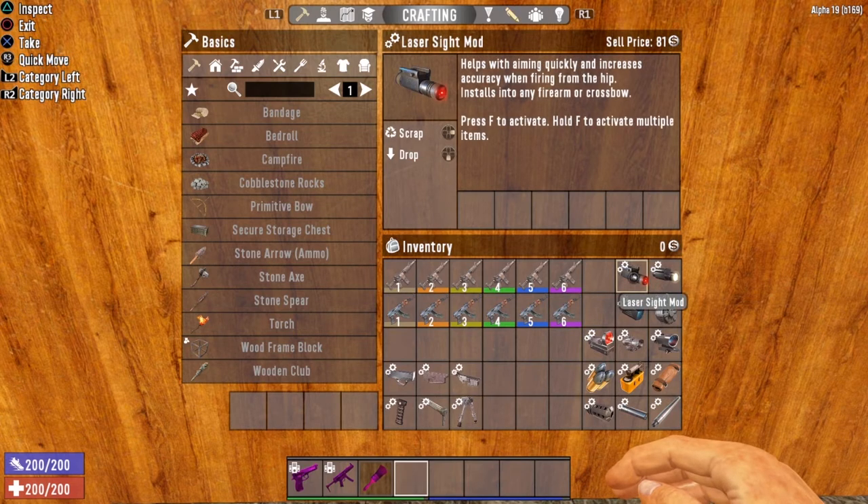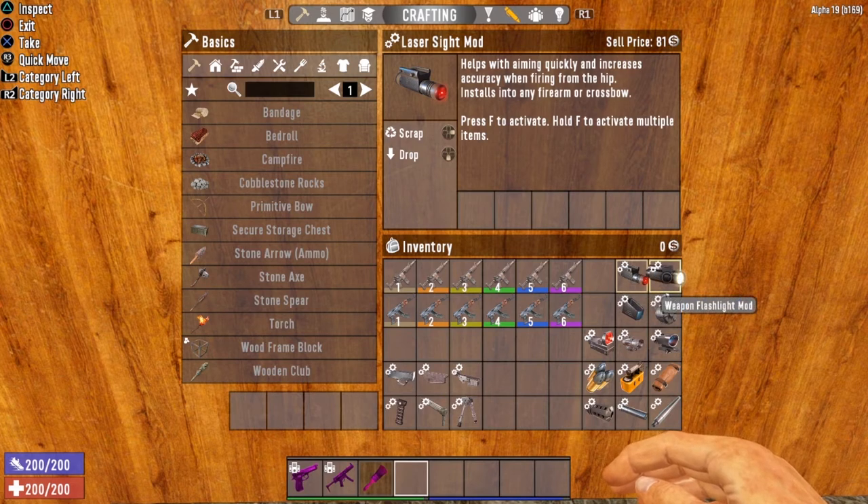Then we've got the laser sight, which increases accuracy when firing from the hip. I've paired this with the weapon flashlight mod note here — you can only have one of these. If you have the laser sight, you can't have the weapon flashlight and vice versa. In my opinion, the weapon flashlight is a waste of a mod slot. Get a helmet and throw the helmet light mod on your helmet instead. Save the mod slot for something else. But if you're going for a hip fire build, the laser sight mod is pretty darn sweet.